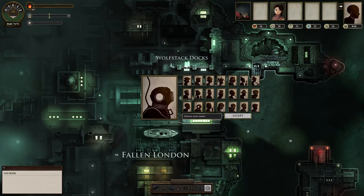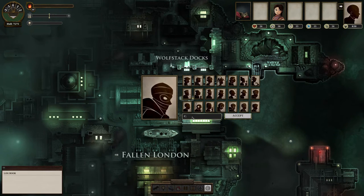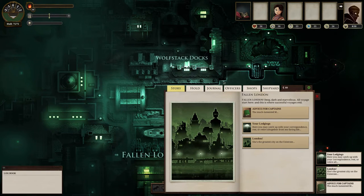Then you can choose a portrait. I'm just going to select a street urchin one. I'm just going to name him Captain — why not? And then this is the main interface of the game that you'll familiarize yourself with.